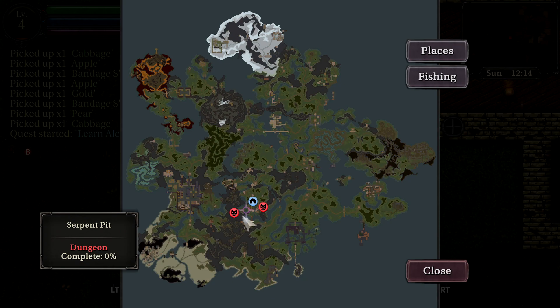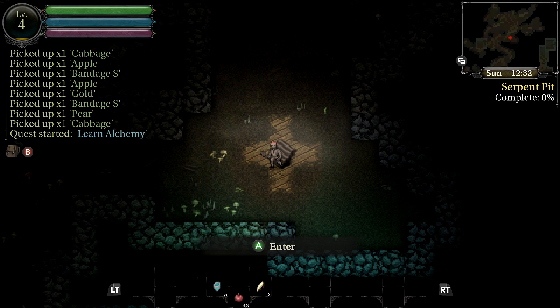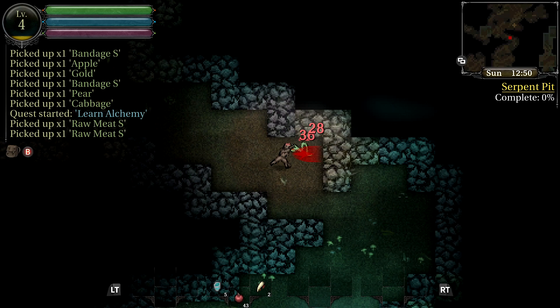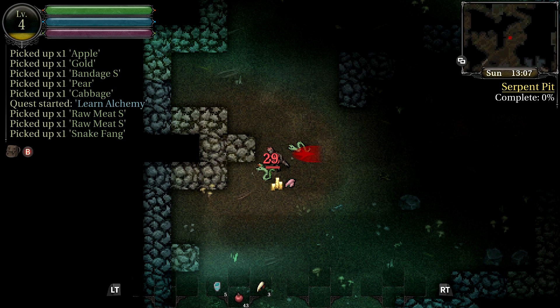To do this, head out of town and go south-west, following the town's wall until you see a bridge crossing the water. Follow that to the west and you'll come across the Serpent Pit dungeon. As you can probably guess, this is filled with many snakes and is a natural place to collect fangs. In addition, you'll also be collecting rat teeth and gold, both of which will be helpful for creating your first recipe. Just don't venture too deep if you're low level, as some of the stronger enemies further in will make quick work of you.